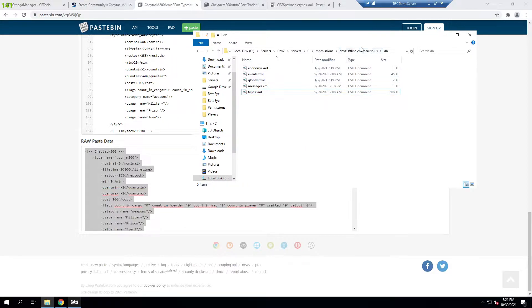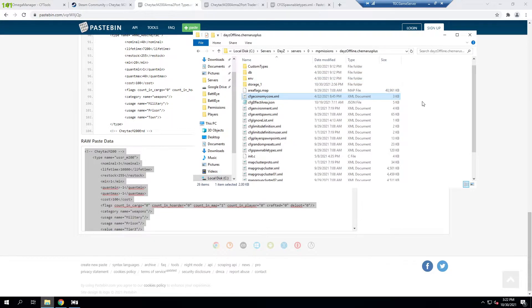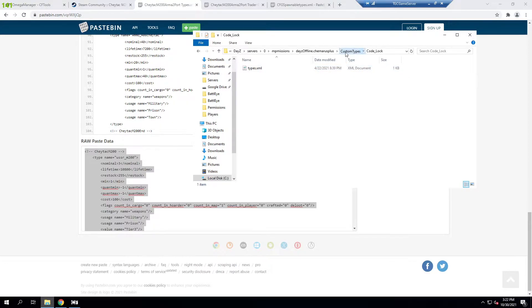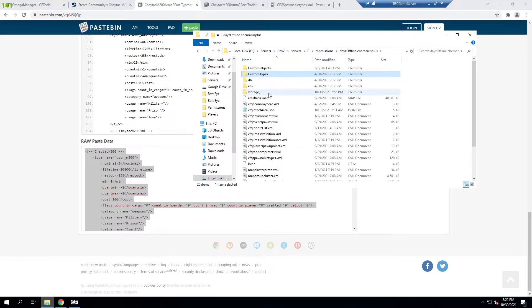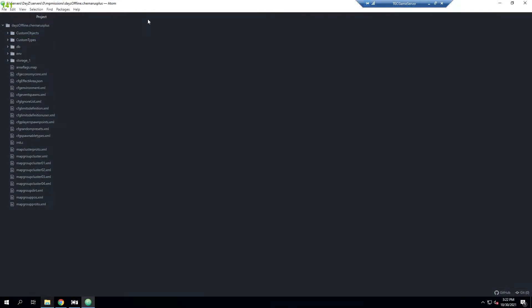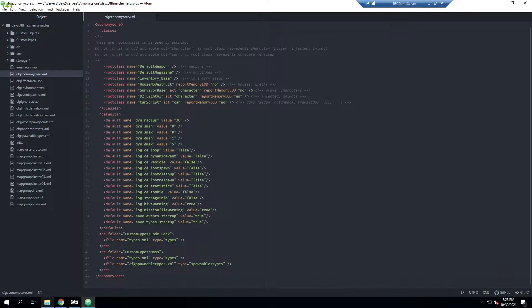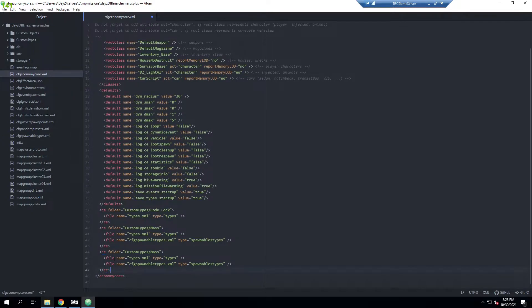I like to keep my types cleaner, so I'll do it a slightly different way. In a previous video we covered making custom types — I have custom types here for Code Lock and Mass's Many Item Overhaul. This keeps it cleaner and makes it easier to remove mods if necessary. In Atom, my preferred text editor, I have the mission open. What we're looking for is cfg economy core — clicking that, we can see the custom entries for those mods.